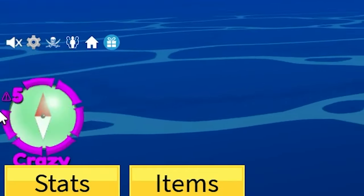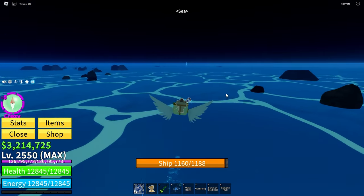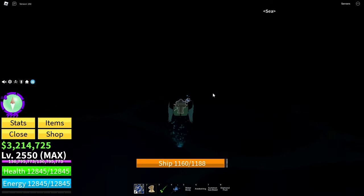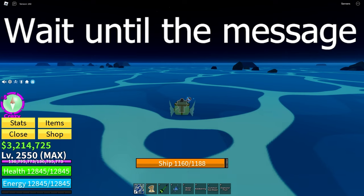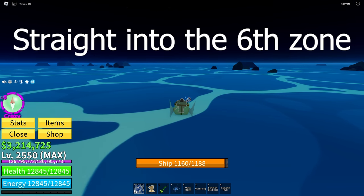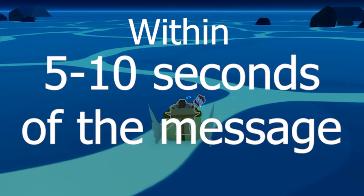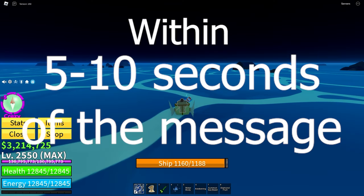As you can tell, I'm right next to the sixth zone — if I go right over here, I'll enter it. See, I'm in the sixth zone now. Let's go back out. So you're going to want to wait here until you see the message. When the message happens, you go straight into the sixth zone within five to ten seconds of the message appearing in order to spawn a kitsune shrine island.